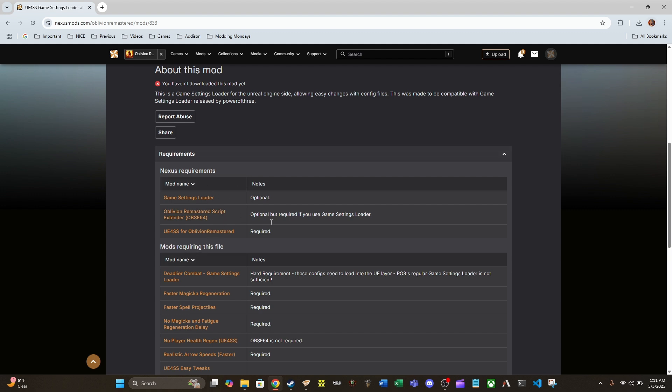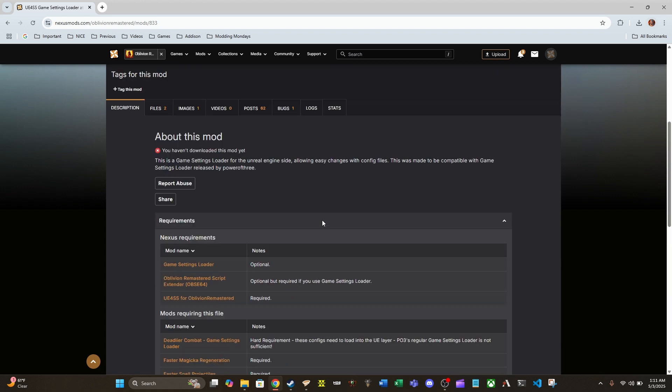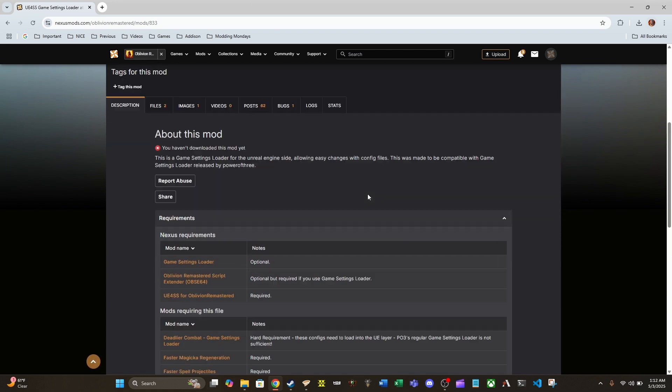If you use all four of these together you're going to have access to several mods. It tells you right here which mini mods are requiring this mod in order to work — things like faster spell projectiles and faster magic regeneration. This mod is going to be quite essential moving forward, and I expect that list to grow way beyond the size of this page.